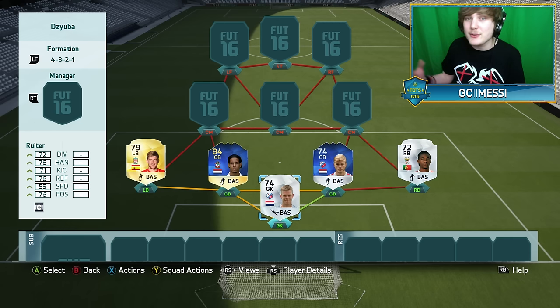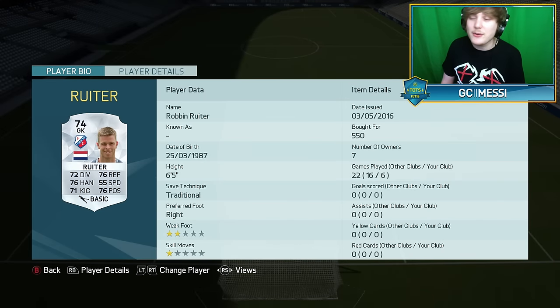Starting from the back in this 4-3-2-1 formation, the goalkeeper is FC Utrecht's Robin Ruter. He's 6'5", so he's a giant in there, with the traditional save technique and some really solid stats for a silver goalkeeper. The key ones are obviously 76 handling, reflexes, and positioning — every single stat apart from speed is above 70, which is decent for just a 74-rated card.